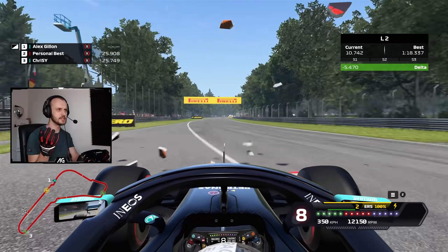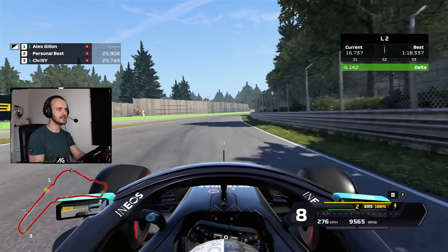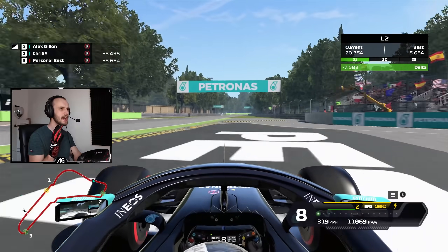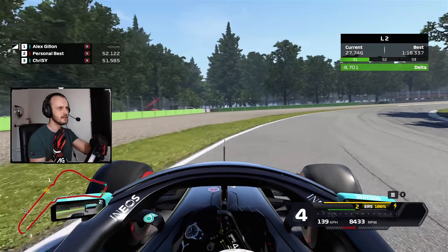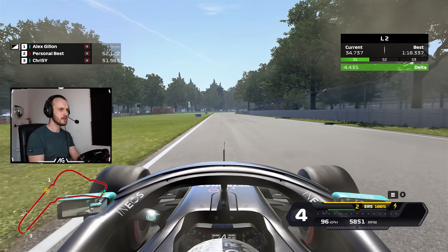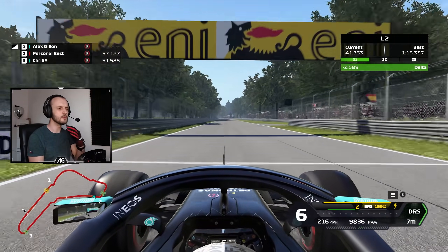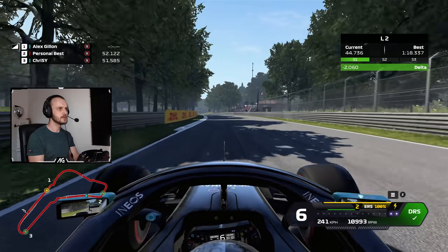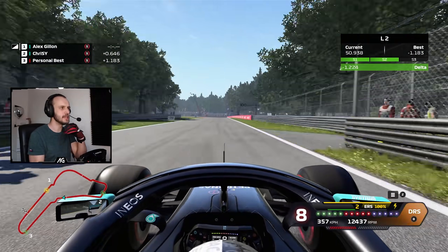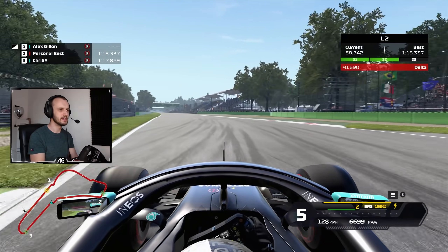I'm not pressing any pedals — look at the bottom right, that's my pedal usage, there is none. Why is it accelerating? We've just discovered something really interesting in this game. I think it's because of the fuel — in order to do this mod I've multiplied the fuel by four. I wonder if it uses a bit of fuel to keep the engine running, and because I've multiplied the fuel by four, it's far too much and it's just ended up actually accelerating when it should just be keeping the engine ticking over. It's only happening at certain speeds.